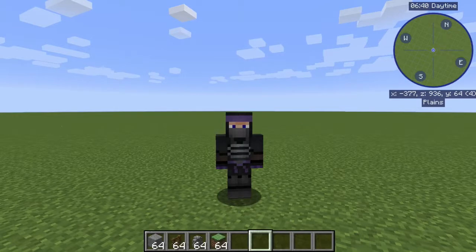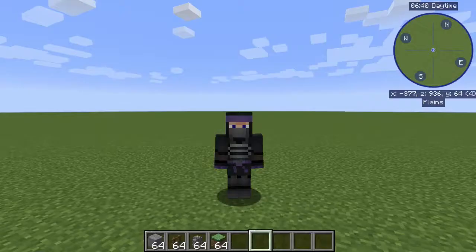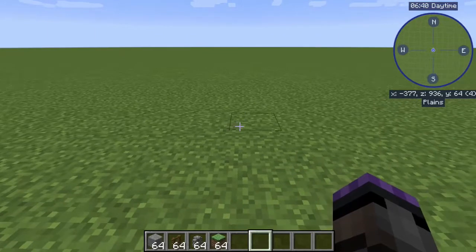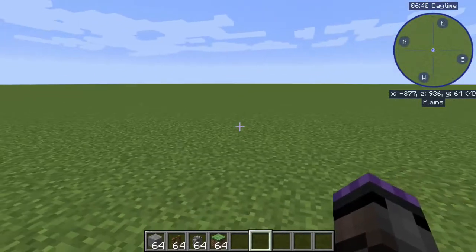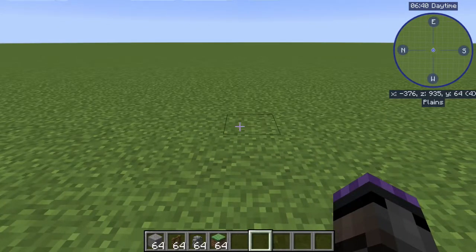Hello everybody, it's Scott O'Maro here for another video on the mod Effortless Building for Minecraft. This time we're going to look at how to combine the mirror and the array modes to create a wall. That's kind of a basic principle, but actually it's harder than you think it is — it'll expose some things you need to learn about in using this mod.